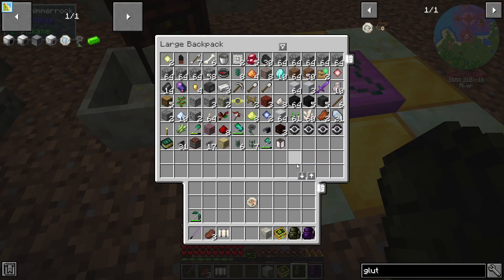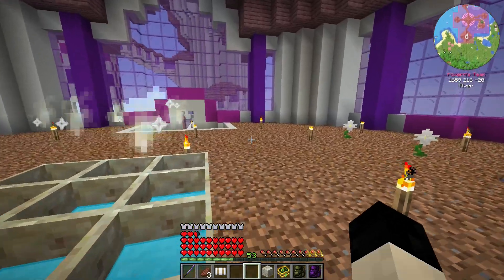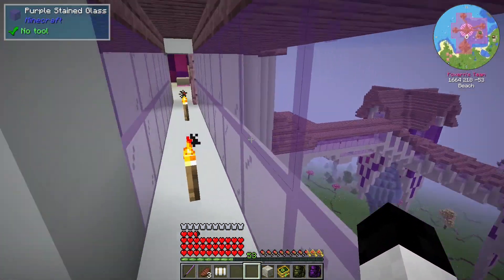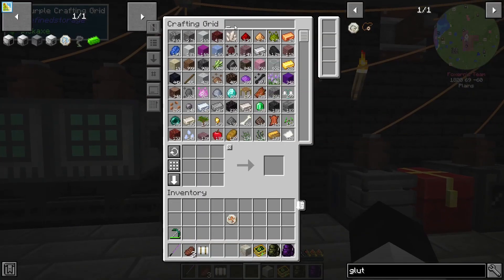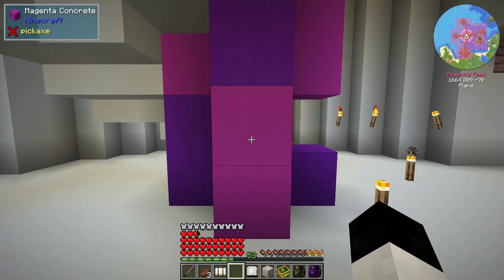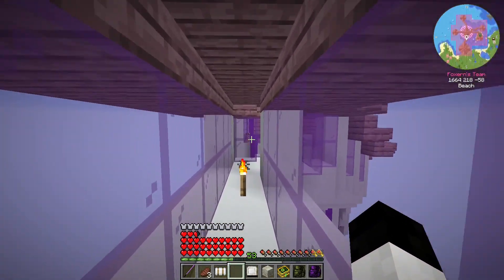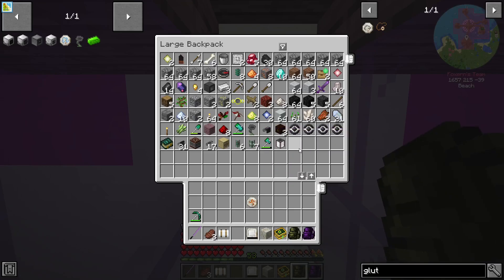Oh wait, I don't have the mana tablet on me. Of course I don't — why would I have the mana tablet on me? That wouldn't make sense. Why on earth would I have the mana tablet on me? Not the mana bottle — oh, where did I get that? Alright, I'm gonna need my wand.